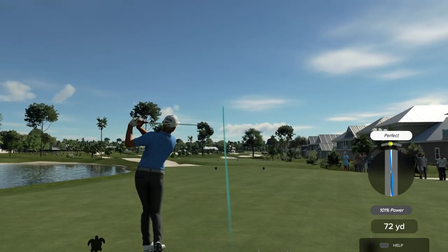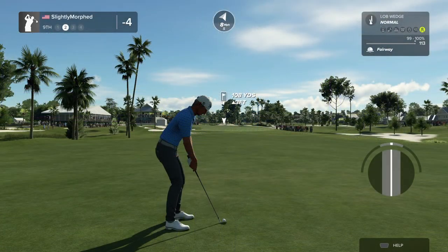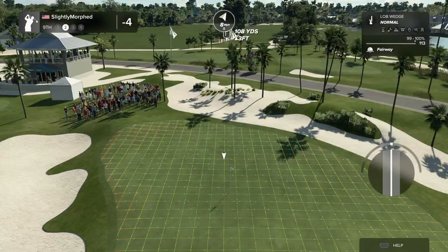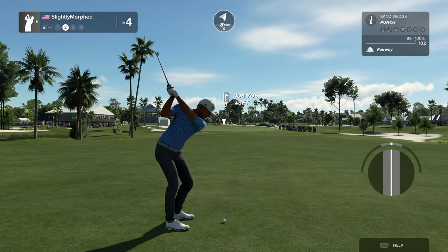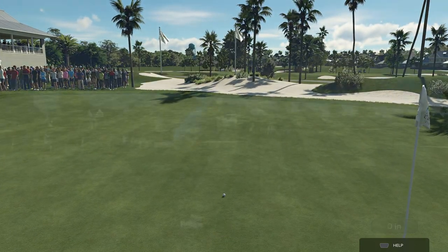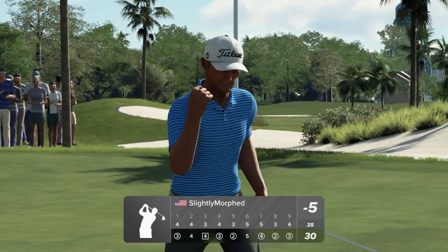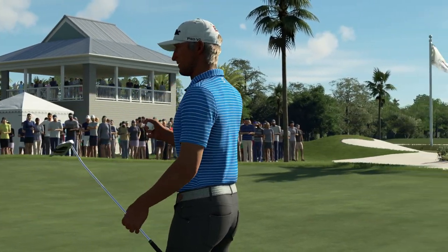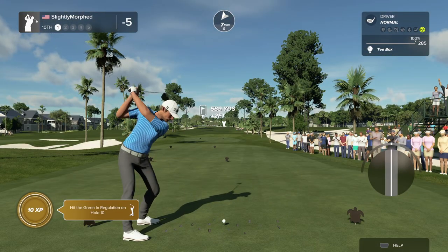Working with the tailwind on this hole. About 110 from the pin — that's a lob wedge. What if we punch a sand wedge? Sits pretty well. There's so much wind sometimes — you just gotta play under it. And after that you're at five under. I want to try to overpower it.